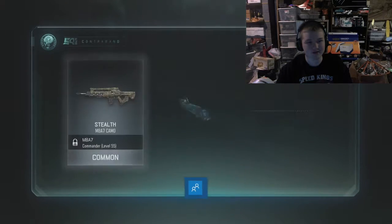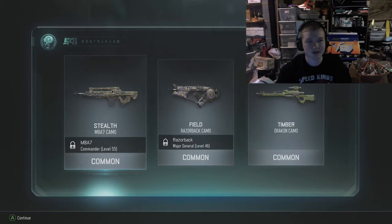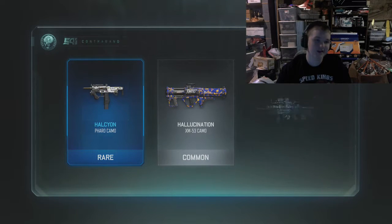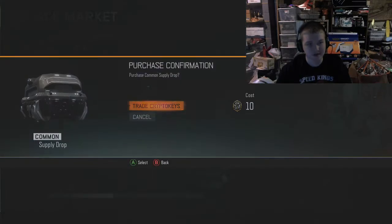Oh my god a legendary - that is insane, we're getting so many things. Stealth field, there we go - that's our first not-so-good pack from our supply drop. But I'm actually really happy so far. Oh my gosh, we got a pharaoh camo - okay okay I dig it, I dig it.